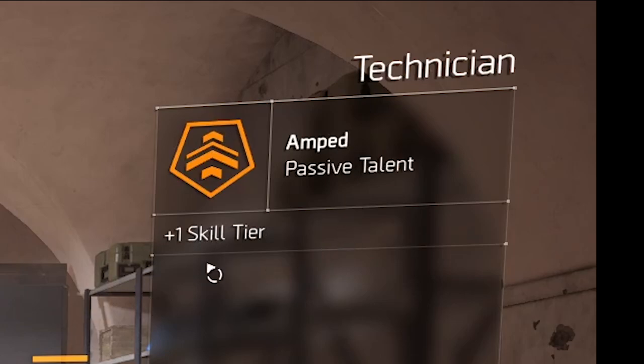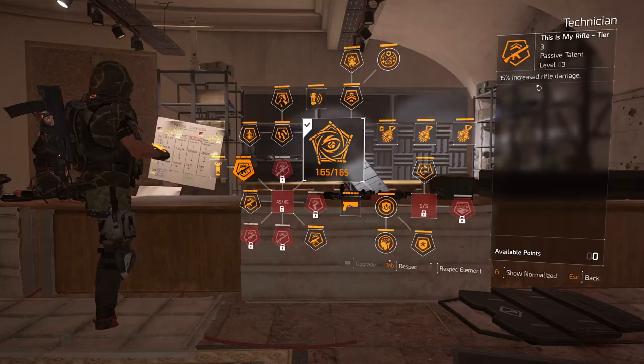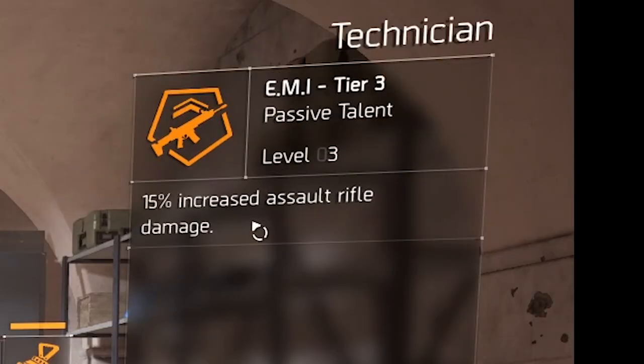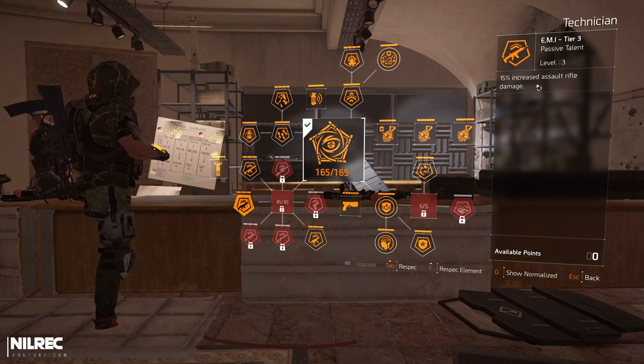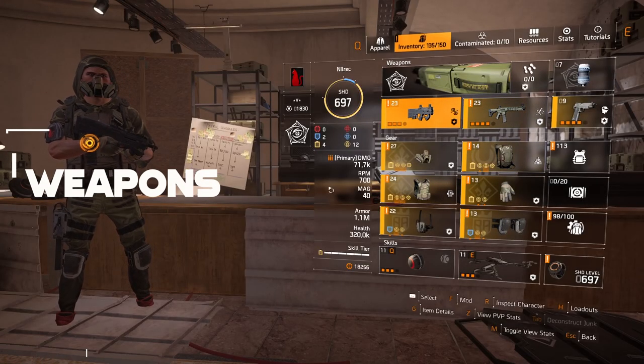For the specialization, I'm using Technician mostly for the Amped node which gives plus one skill tier. Also if you go for Surge, take the node that gives 15% increased rifle damage, and the other one gives 15% assault rifle damage — that works for Capacitor and Test Subject or even Mechanical Animal.